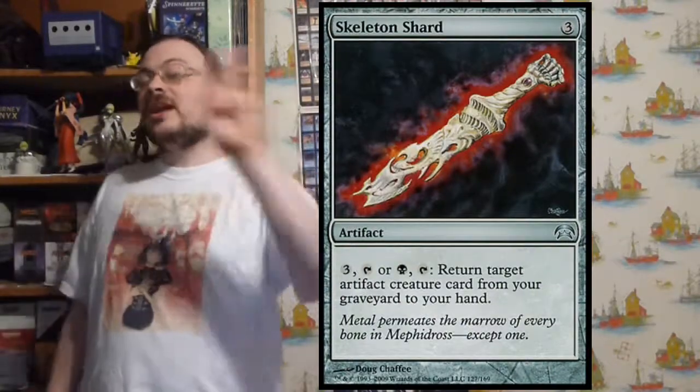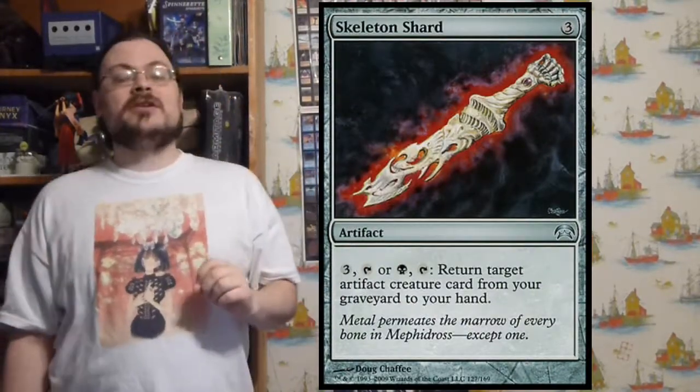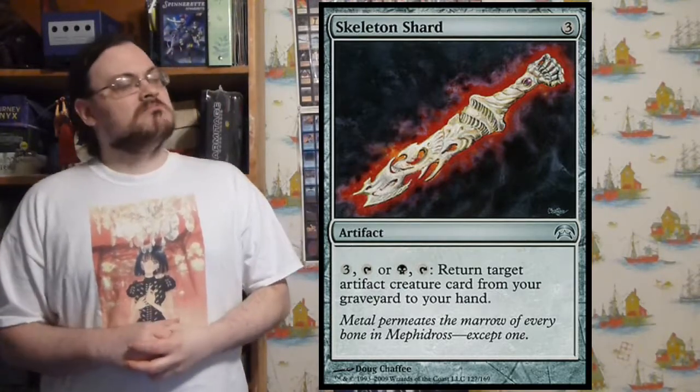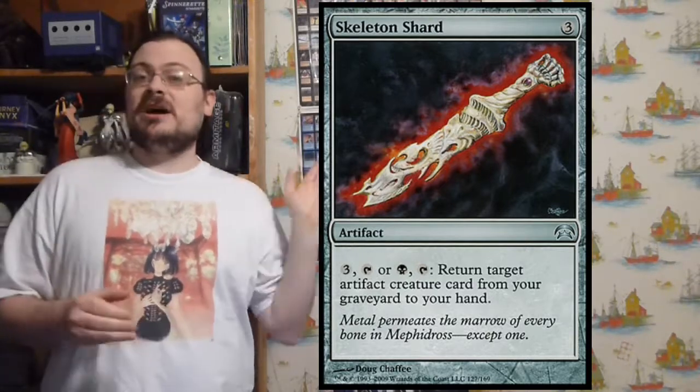Skeleton Shard — for three colorless tap, or one black and tap: return target artifact creature from your graveyard to your hand. Gets back artifact creatures. Maybe I was tossing things with Bosh — I get them back, put them back out, and chuck them with Bosh again.